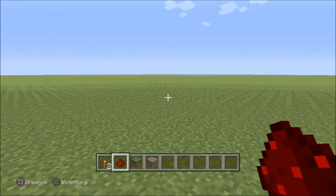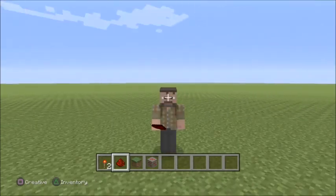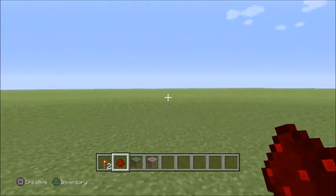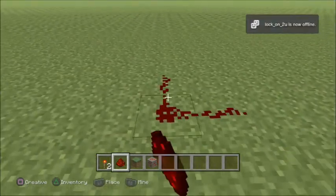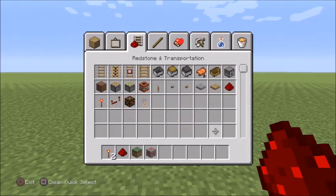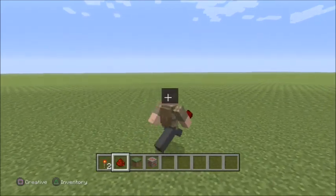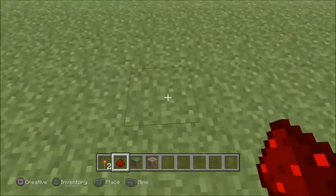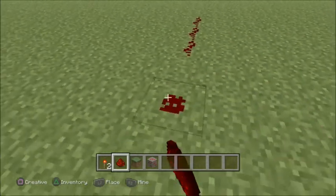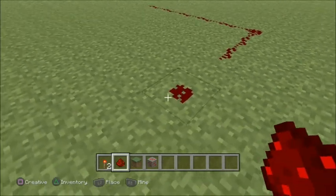Hey, what's good everybody, it's jester270 here today with my first Minecraft video. I'm going over redstone and how to use it, how to make it work, and pretty much what it does. I'm laying it down here showing you guys how it's used and what it's used for. It's placed in the ground to carry an electrical charge and can also be used to help your potions out. Things you can do with redstone...